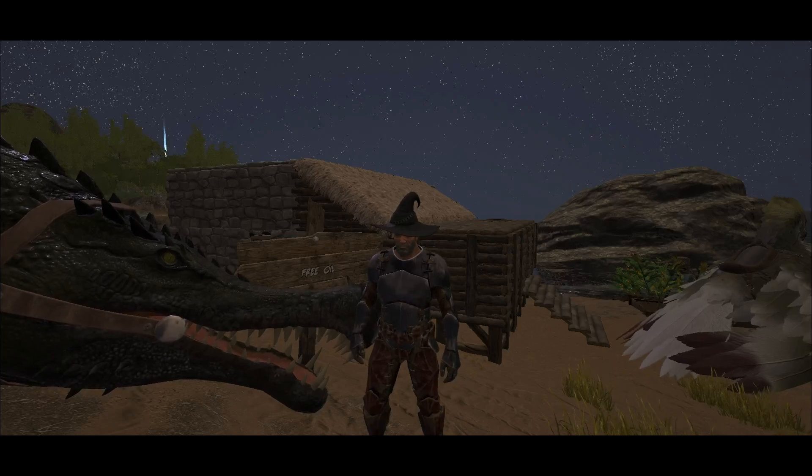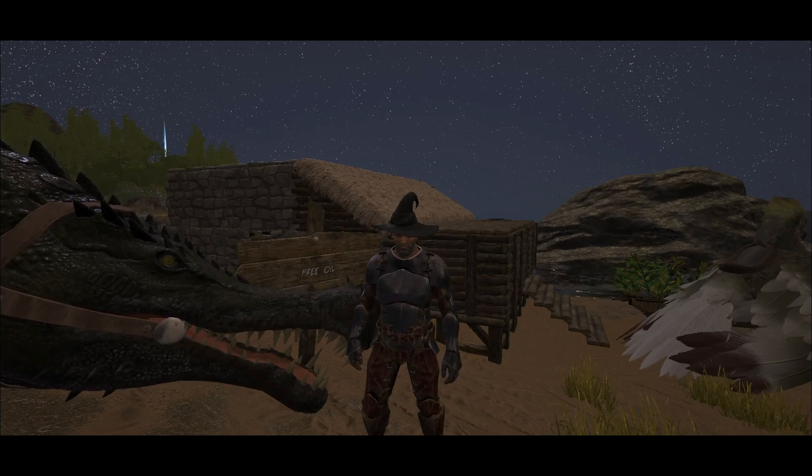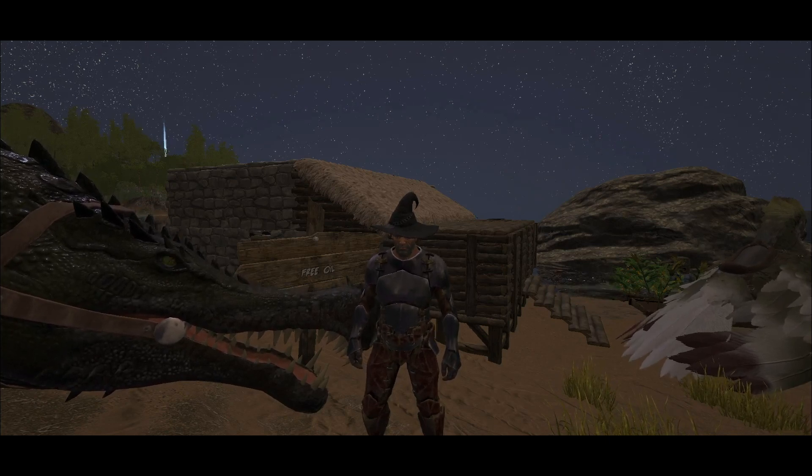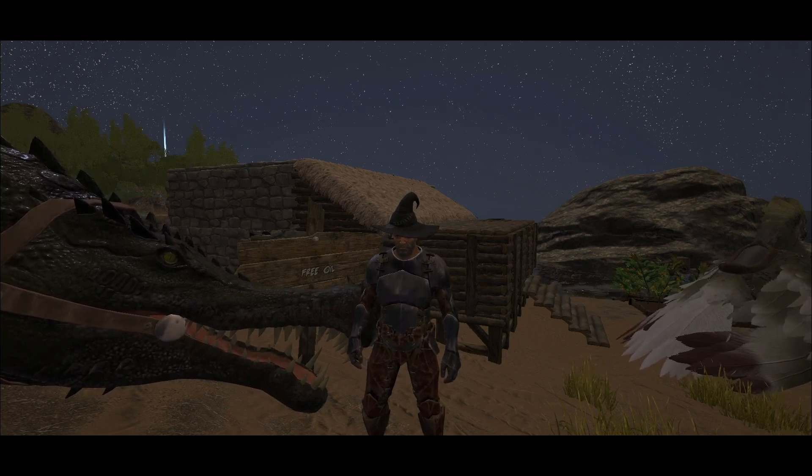Today, we are back to the primitive base. As you can see, Sarko is ready for today's mission. We are going to tame a basilosaurus that will generate oil for our new base with full of industrial facilities.